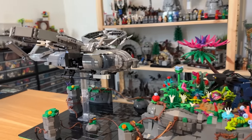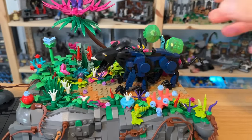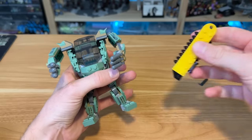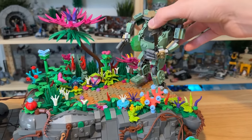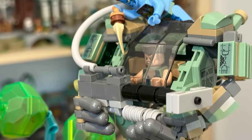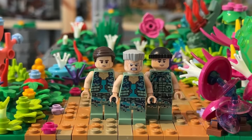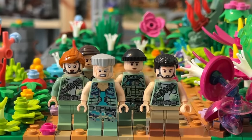That was way better than I expected! I probably should have done this before but now we've got to add minifigures — so we might have to remove it again, but at least we know it works. I did contemplate using the Thanator that we see in the set as it looks really good, but I wanted to have the AMP suit in here as well and there wasn't going to be room for both. So I decided to mod Quaritch's AMP suit because the weapons in that set just weren't accurate — I built up a really cool custom gun for him that looks pretty accurate to the scene.